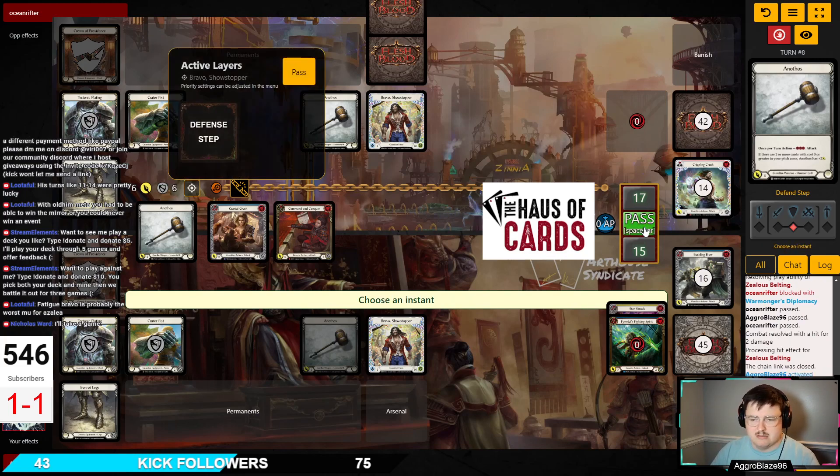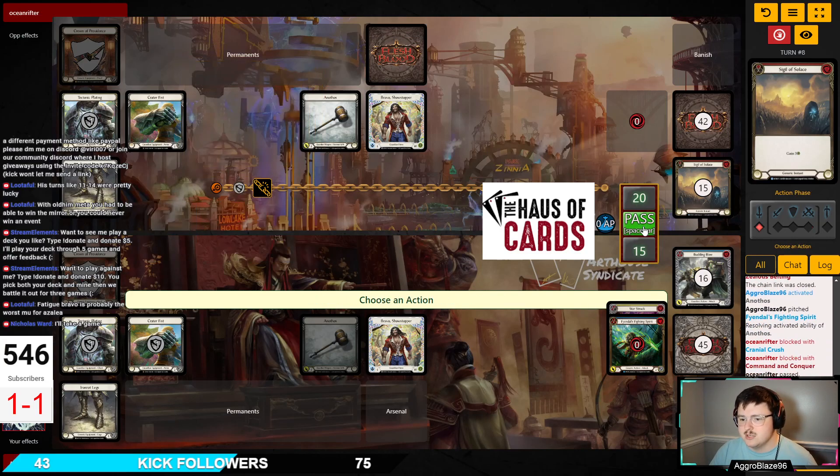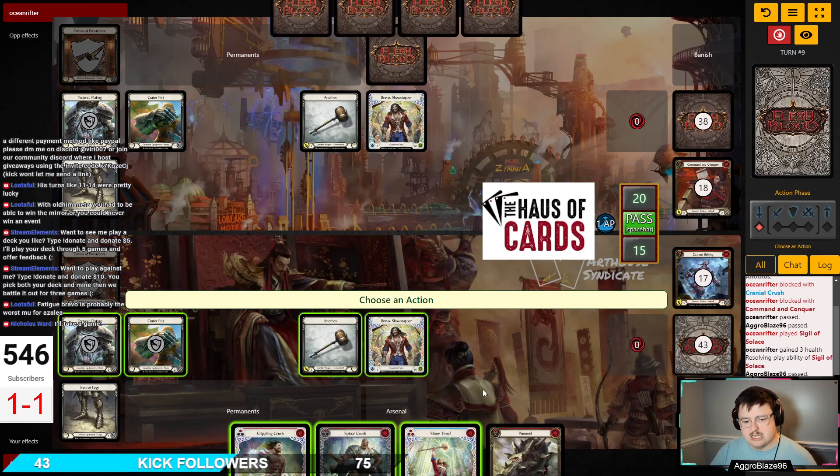They give us 6 and go to 20 — interesting. They are playing Sigils in their deck, which is very interesting. This hand is not great. I could go Spinal Crush here, which guarantees two cards or a defense reaction out of their hand. I could pitch Spinal Crush to make a surge, pitch Showtime to play Hammer, arsenal Pummel, and try to set up a Crippling Crush Pummel turn — an extremely strong value play for us.